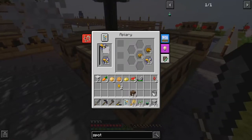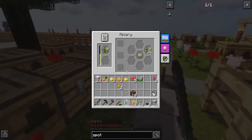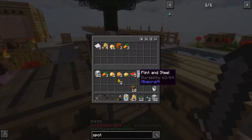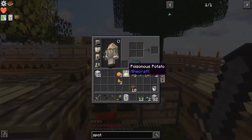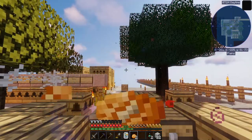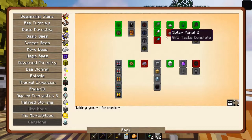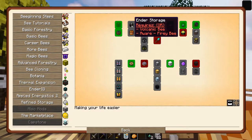Now let's do a quick status check. Business bees are still going. I harvested that to throw the stuff in here. I'll get some food in me. Let's see what else we got in the quest book here. Better solar panels, diamond wand — that's a thing. I need volcanic and aware bees in order to make Ender storage.